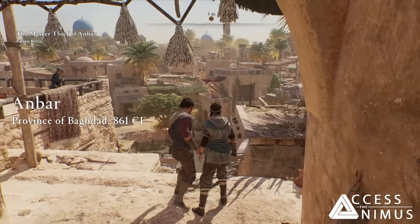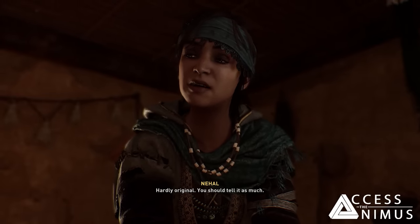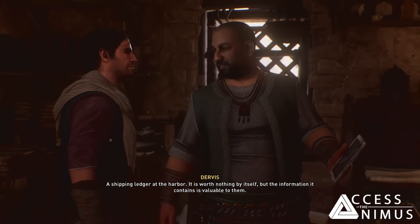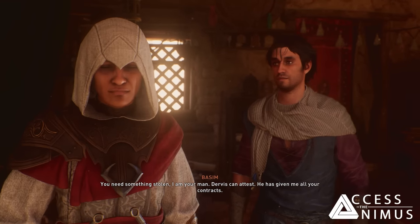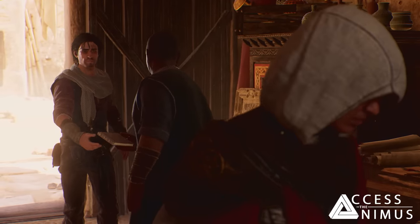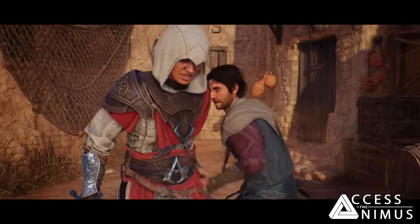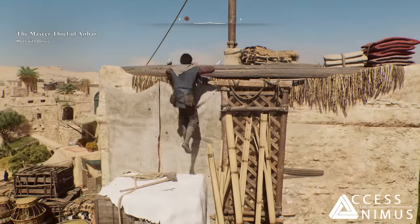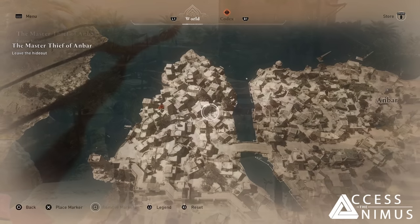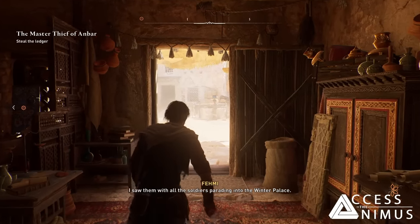Anbar was the first area we tested. Here we meet Basim in his street thief years after one of his nightmarish dreams, his long-time friend Nihal, and the Wish — a local artifact dealer who protects some local kids and gathers contracts for street thieves like Basim and Nihal. We see how far Basim is willing to go to get noticed by the Hidden Ones, who are secretly working with the Wish, though the demo was cut short so as not to spoil which act of deadly retribution Basim commits. Anbar is a sizable village with a huge palace on its eastern side, supposedly the caliph's winter palace.